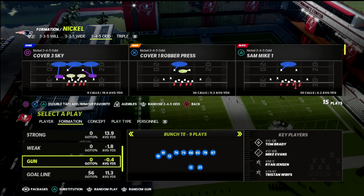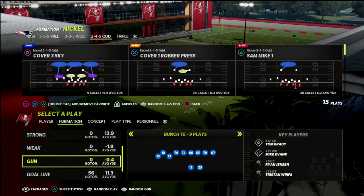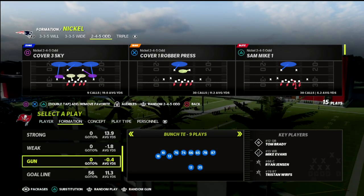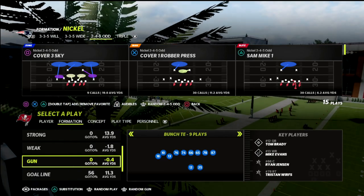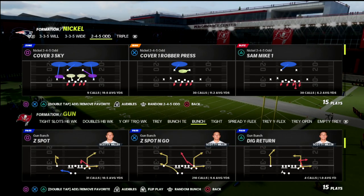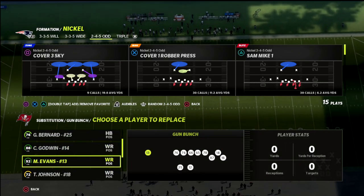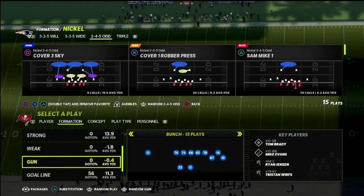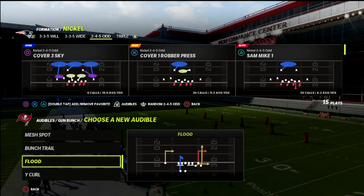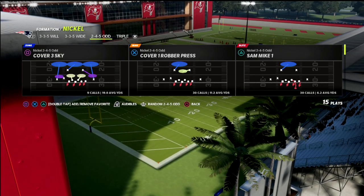In this video we're talking about the Nickel 245 Odd for multiple different reasons. One of those is the fact that it has this Cover One Robber Press defense, which I would argue with anyone is one of the best man coverage schemes in Madden. I'm going to show you how to run this against the gun bunch meta offense. What I love about this play is it's not only a great coverage defense but actually a great pressure defense as well — something we can use to create some passive pressure at the quarterback. We're going to walk you through how I like to set this defense up.